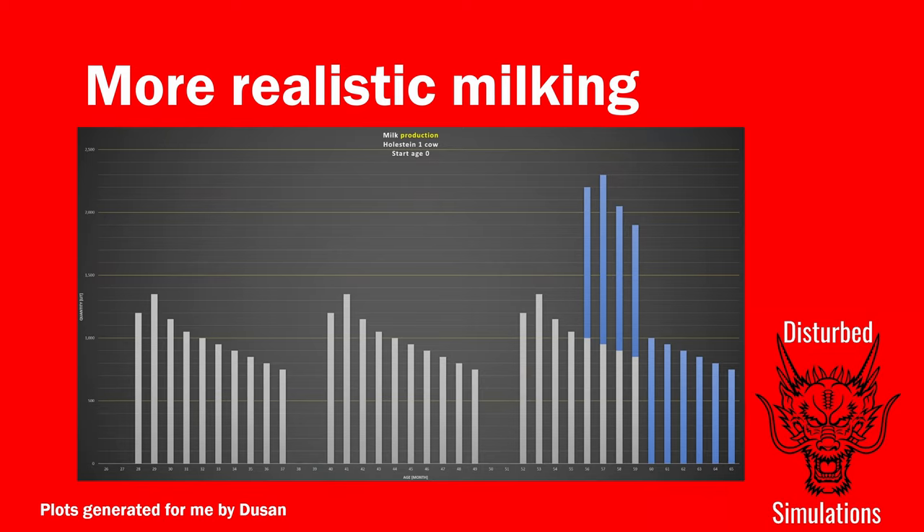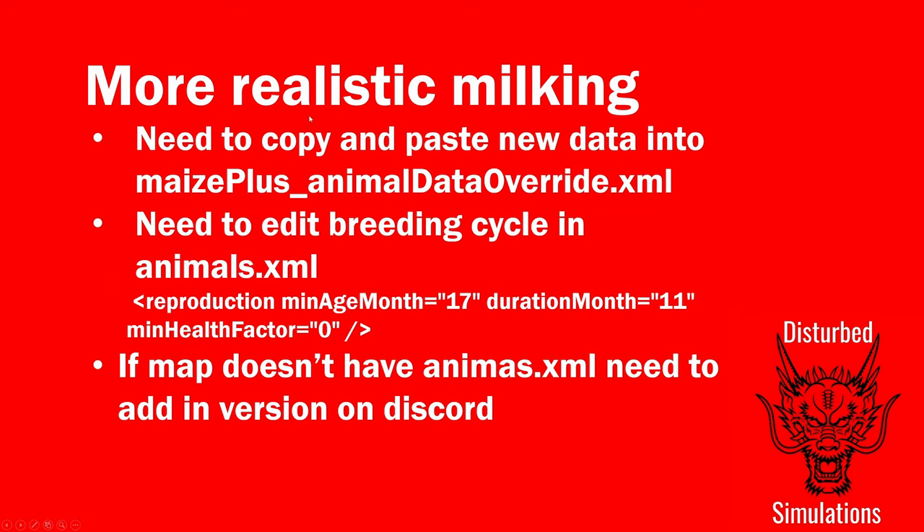The blue lines show the milk production for the first calf. If you're playing for a long time, you'll want to keep that first set of calves to keep your milk production up. As we reach month 60 and the milk production for the original cow stops, the calf is producing milk. So you might want to keep the first set of calves, sell the second and third, and keep repeating that cycle.